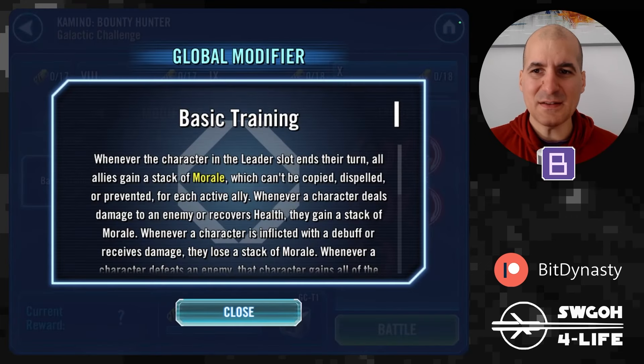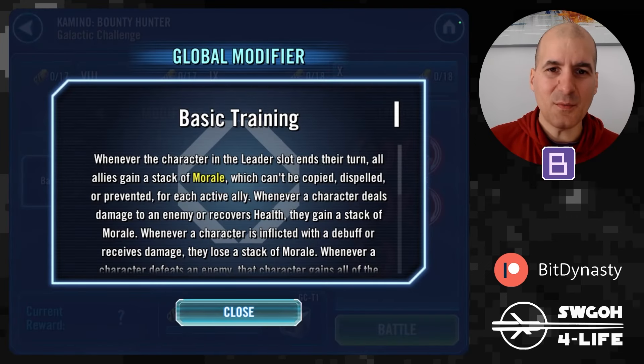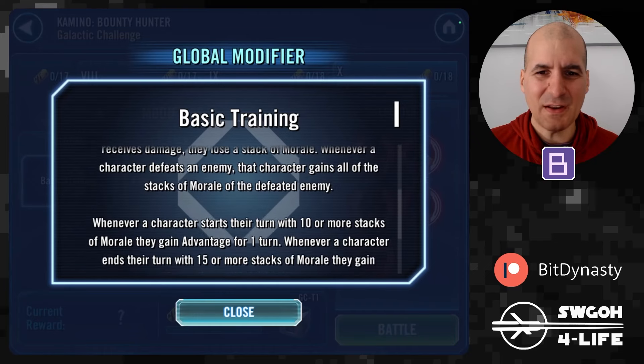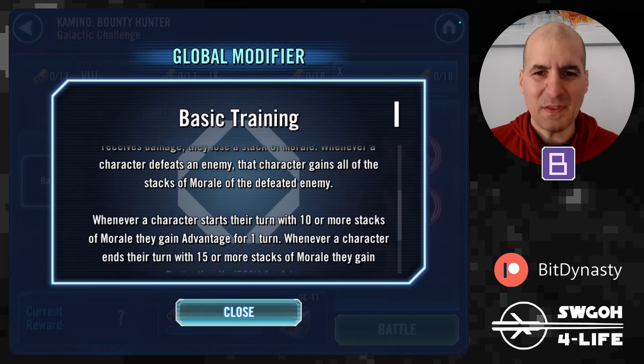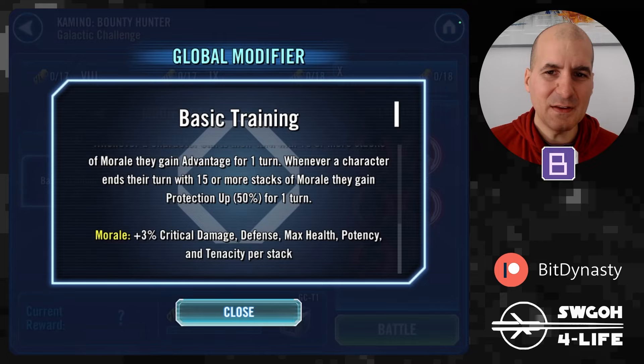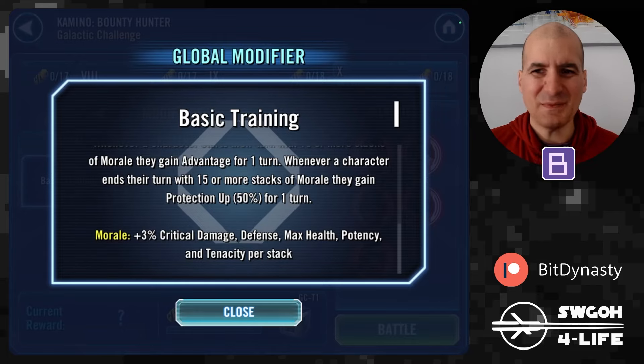I need a little reminder on this one because we used to have a different Kamino modifier, so this is the newer one. Basically we're gaining stacks of morale — it's not really all that great to be honest. When we start with 10 stacks of morale we gain Advantage, and at 15 stacks we get Perfection. It didn't really make a whole lot of difference in this challenge because the enemy hardly gets a turn — you just steamroll them.